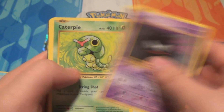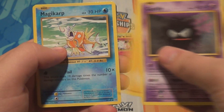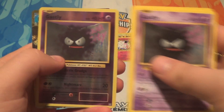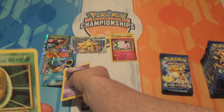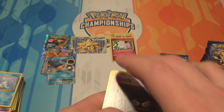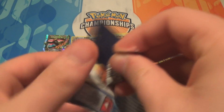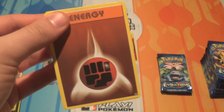Pack thirteen: a Ghastly, a Caterpie, an Electric Energy, a Lightning Energy, a Magikarp, a Seel, a Reverse Ghastly, and a Blastoise EX — he's pretty cool. Also a Kakuna, a Koffing, and a Machoke. We've had quite a lot of Blastoise EX actually — definitely more than any other EX. The only regular EX we have zero of is Slowbro currently.